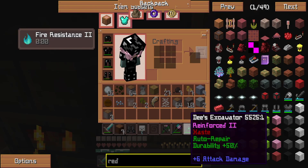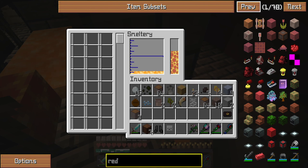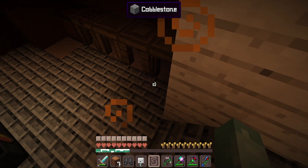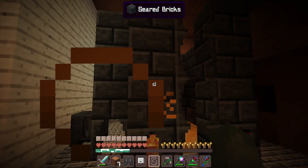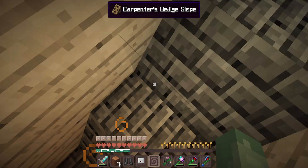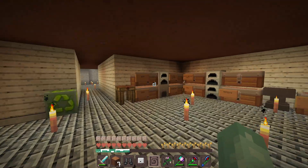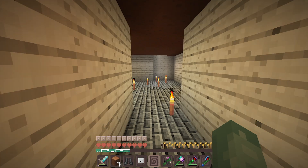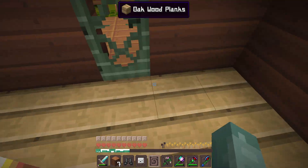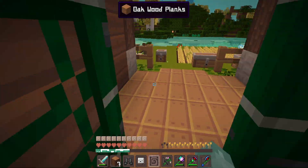Over here is my smeltery — the room isn't done yet but I do have a smeltery with molten copper in it. I haven't really done much because I don't fully know how it works yet. I love these carpenter wedge slopes so much. That's pretty much it for my house. I should have started the video at spawn but my house is cuter.